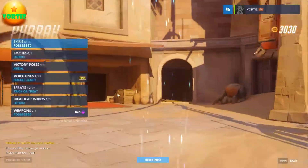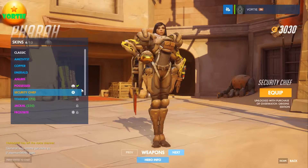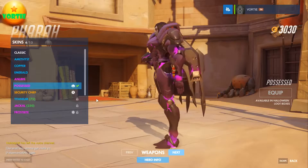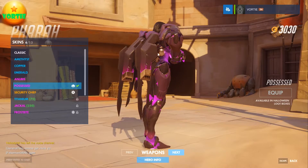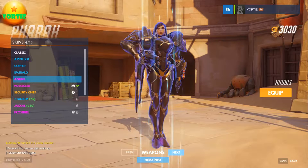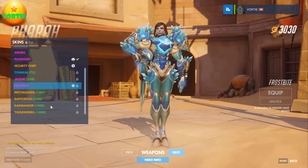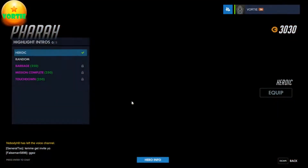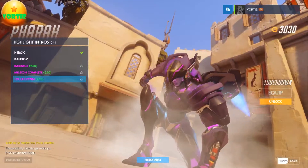Next is Pharah — she's a fun character to play with lots of mobility. I've got the Possessed one which looks really nice; you can see the glow on the little parts of her armor and a bit of smoke. I didn't get Frost but that's okay, and I don't have any of her intros.